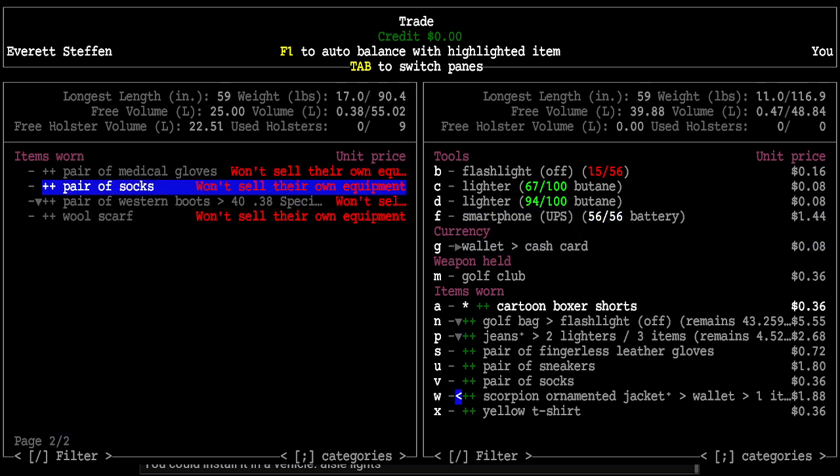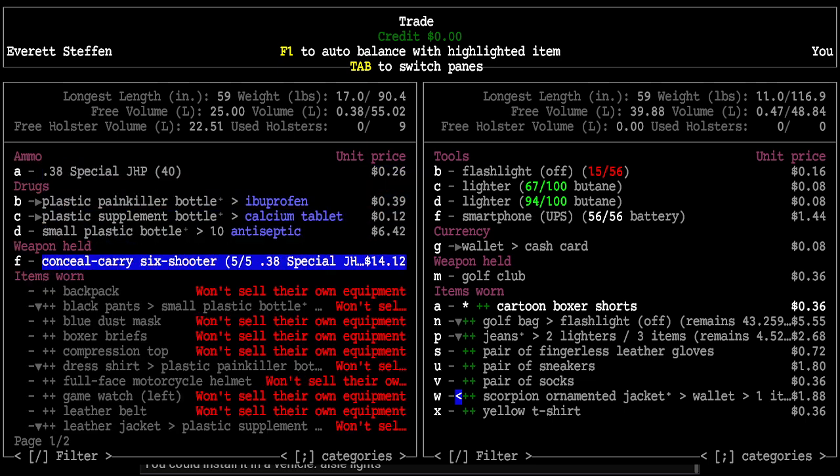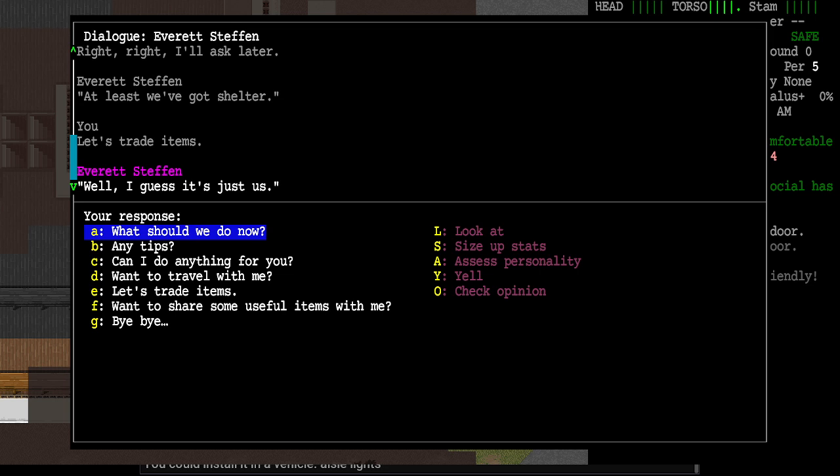He won't trade some of this stuff. Interestingly, he's keeping his pistol in his boots — I didn't even know you could do that, that's so cool. He won't sell his boots, but he will sell the pistol. Alright, we've looked at that trade option.